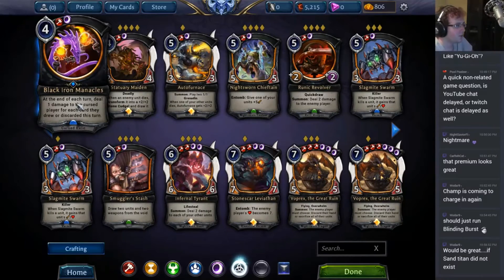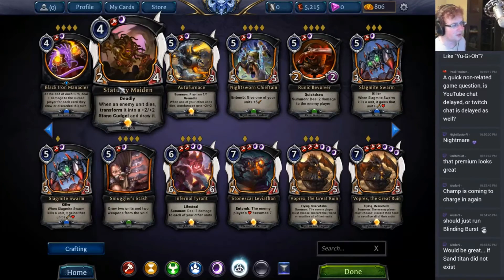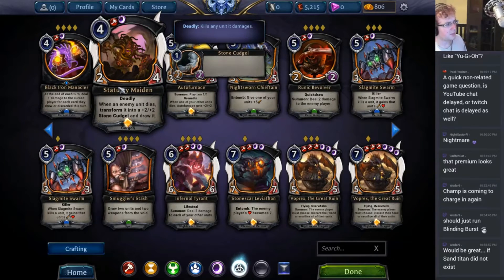Black Iron Manacles: at the end of each turn, deal one damage to the cursed player for each card they drew or discarded this turn. This is a cheaper alternative to Zindal's Gift as an equipment-based way to punish people who play Control. It's not great — I would probably play it in draft, and the standard effect is actually okay against a control deck. The damage over time is pretty relevant and usually ends up being enough to justify the cost, even in a fairly medium-range match. I just find it to be a little too slow, similar to Brimstone Altar. It hasn't seen play in ranked in a while.